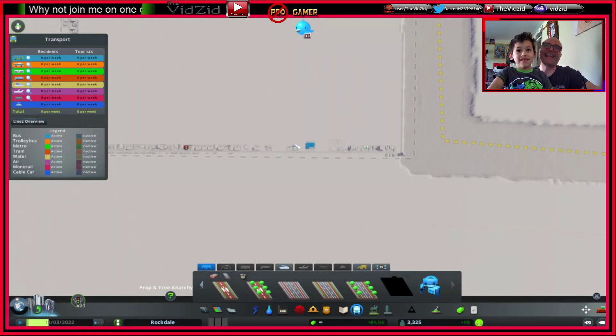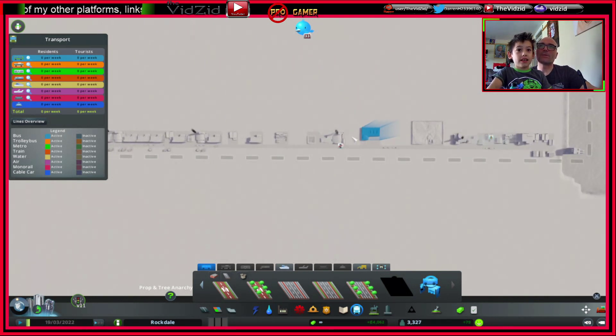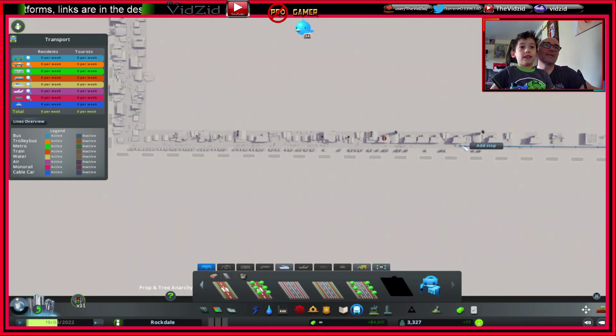So if we start it here, where do you want it to go from there? This way? And you put stops in by just clicking like this. So you tell me where you want the stops.